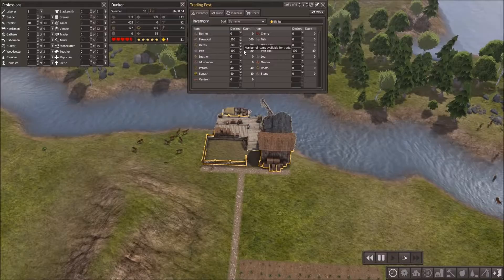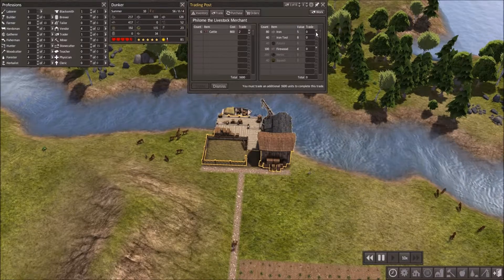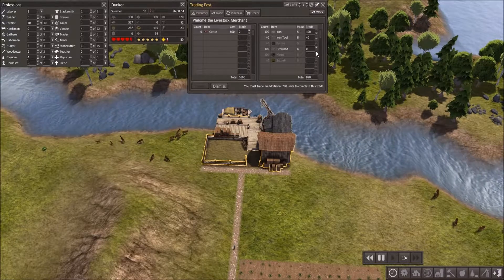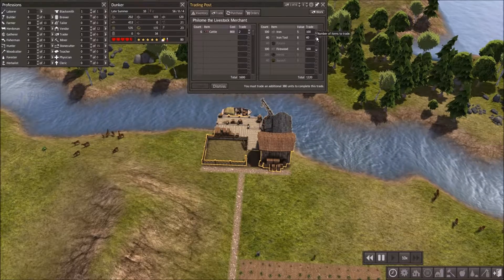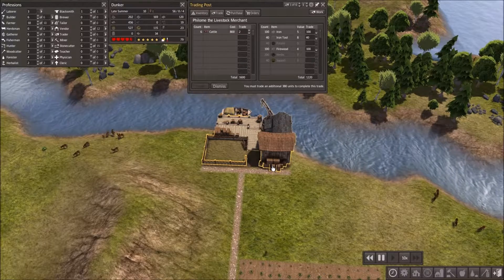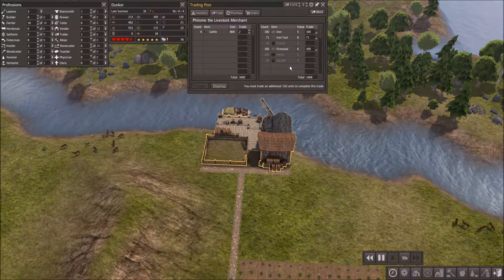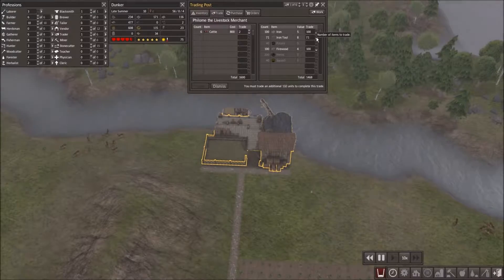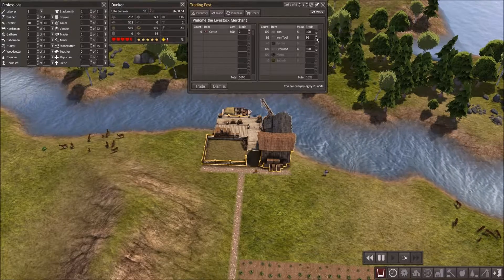He's still getting the last bit of iron, then he'll work on the tools. We can trade iron, so that would be helpful. We need a little bit more here. Come on, bring it in. One more set of iron tools and we should be able to do it. Iron tools are low, but no big deal.